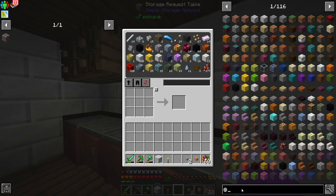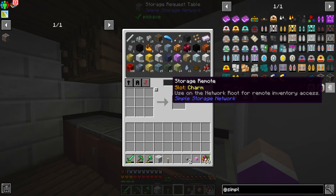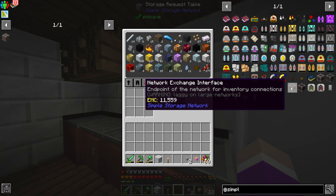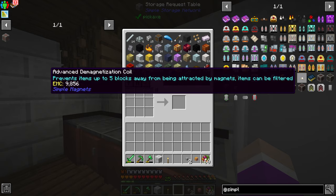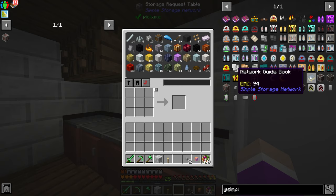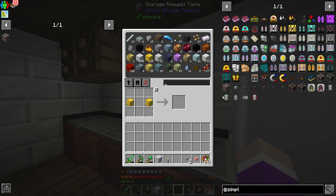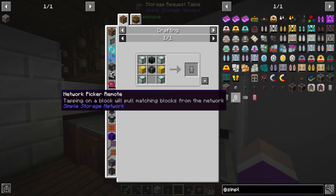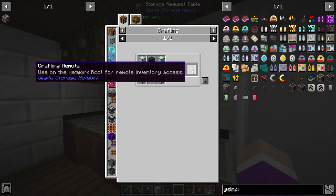Actually I think there's one last thing I can do. If we go to Simple Storage Networks, there are actually wireless crafting remotes — so we have a storage remote we can use wirelessly. I don't know if I need an actual wireless access port. That's a Simple Storage Network guidebook, but here we've got the crafting remotes. Oh, that's going to require another storage network root — we'll make that probably next episode.